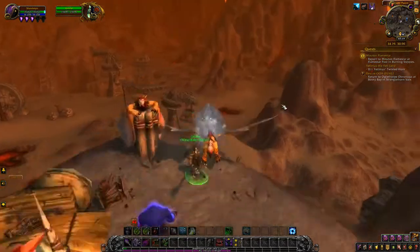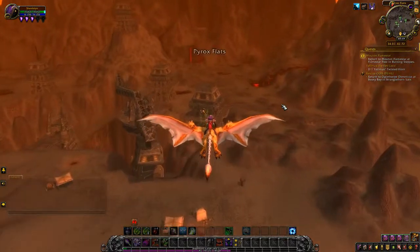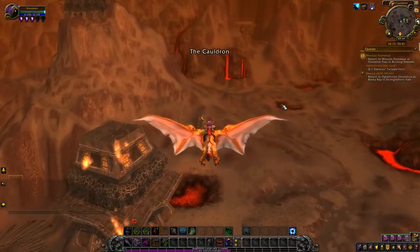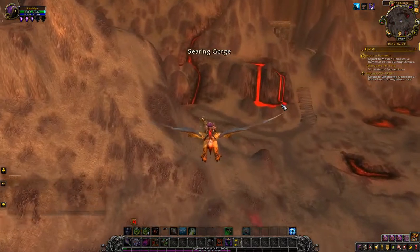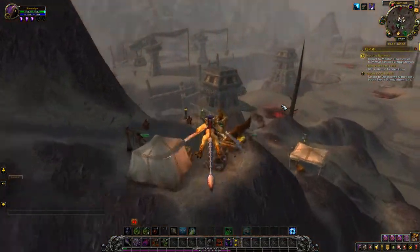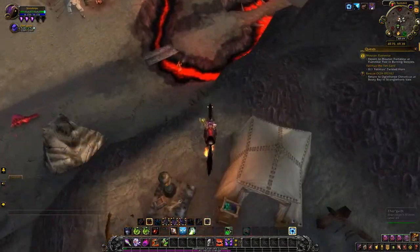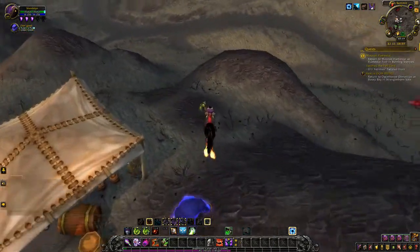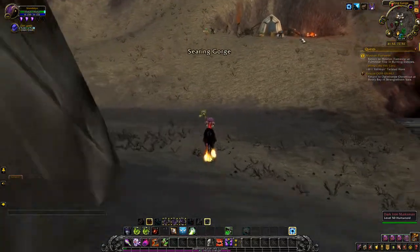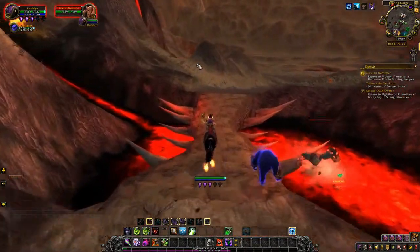I was really hoping I could just fly directly down, but no such luck. I think there is someone you can talk to to get all the flight points for Eastern Kingdoms and Kalimdor for your alts. We'll get to see the next zone in the Burning Steppes as a Hordie. I imagine it's going to be somewhat similar to the Alliance one, but you never know - I haven't actually done it as Horde yet, so we'll wait and see.